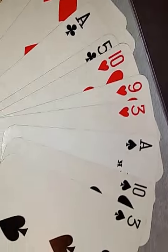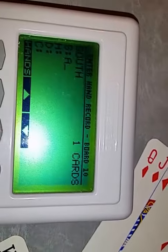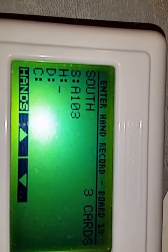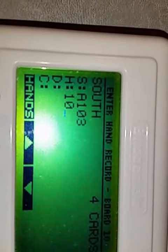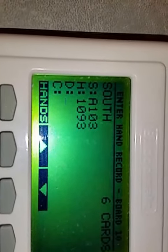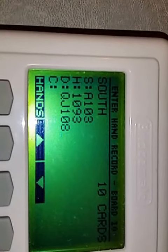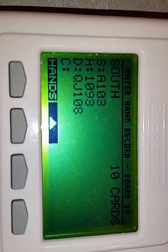And then the next hand is ready to be entered. Ace, 10, 3. Hearts: 10, 9, 3. Diamonds: Queen, Jack, 10, 8. And clubs: Ace, 5.